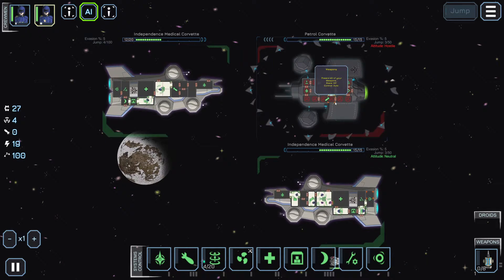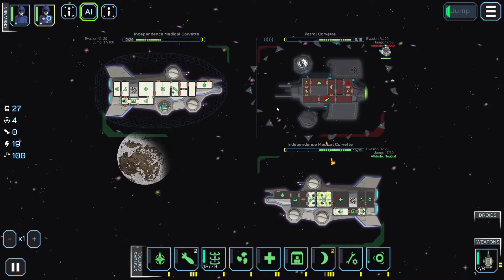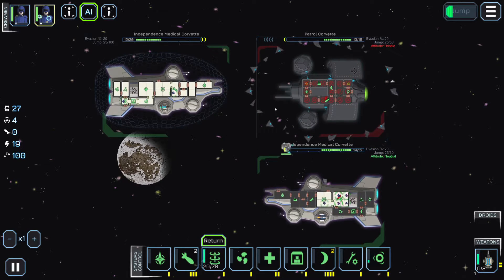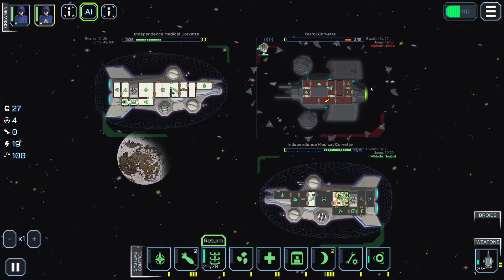Oh, it's another one of ours, but they have a lot more crew than we do and they have droids — we don't have droids. Oh, we gotta get it repaired too — we're almost at 50% hull. It's an interesting-looking shield system they have. What are they hitting? Ion beam. Interesting. They're moving their shots around — I almost always focus on weapons, but they're moving their shots around.